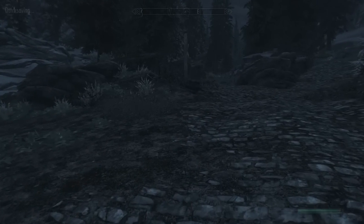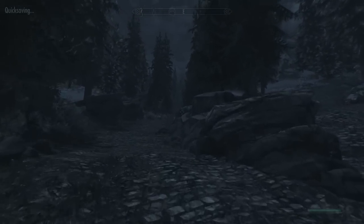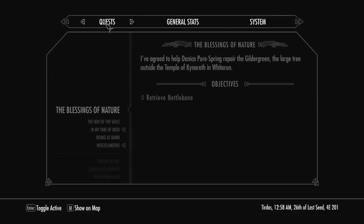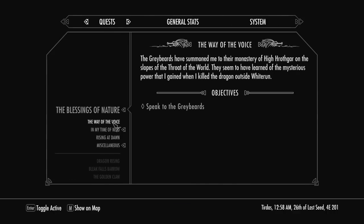Boots, bracers — I can use some of this stuff for enchanting. Let's quick save. Alright, we are getting close to completing Blessings of Nature.